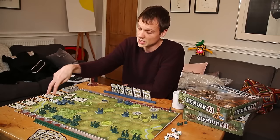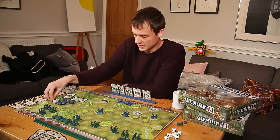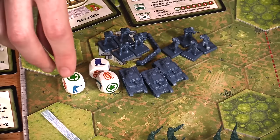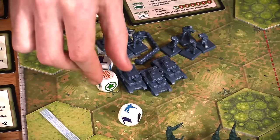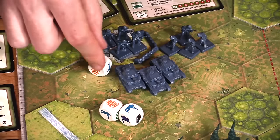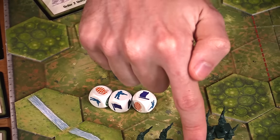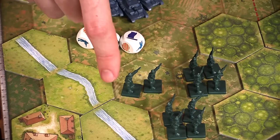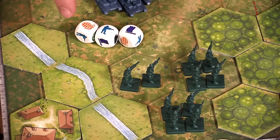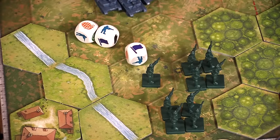A flag means the unit has to move to either of the 2 hexes immediately behind them. There's also a green star that doesn't do anything. So in this example, we've got a man — that's a dead man; a grenade — that's a dead man; and then we've got the flag. But the unit can't move into their friends, and they actually can't move into this river either. Because they can't run away, that flag kills another person.